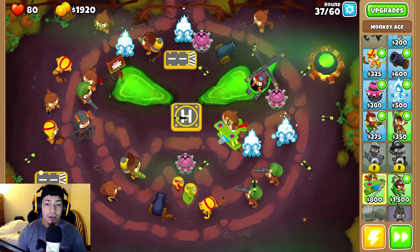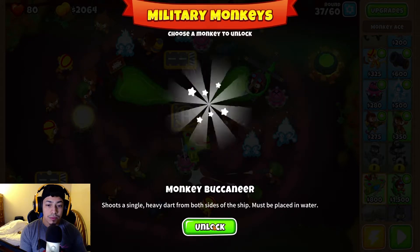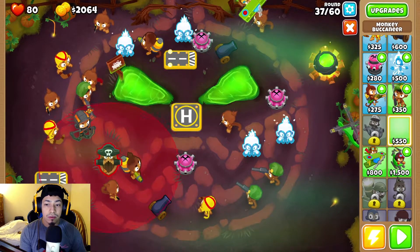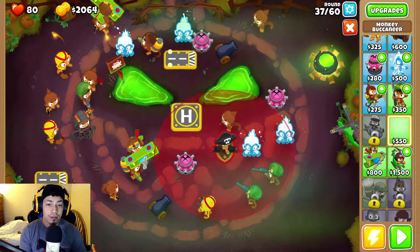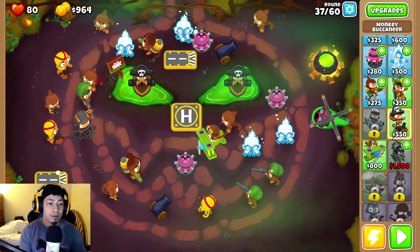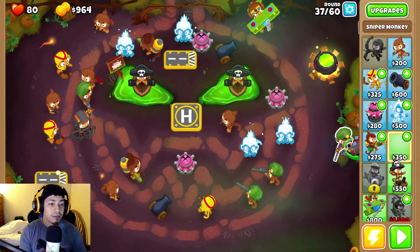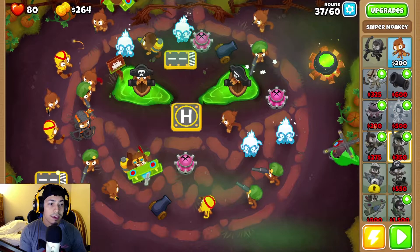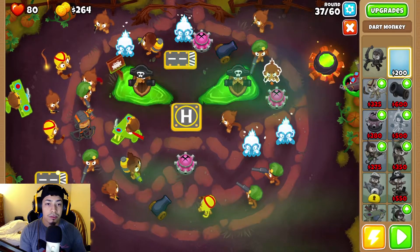Oh yeah, how do I get rid of those guys? More camo dudes. We're gonna have to put in some work right now. My entire thing is crowded, I can't put him anywhere. I let some of the camo ones go by - I keep seeing them as green - so I hope that doesn't cost me.